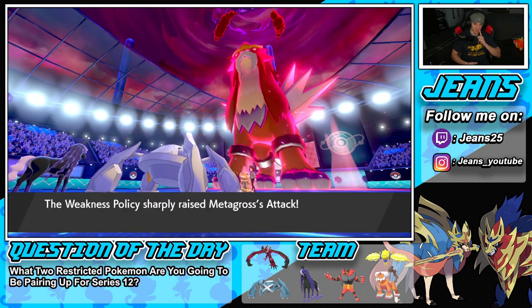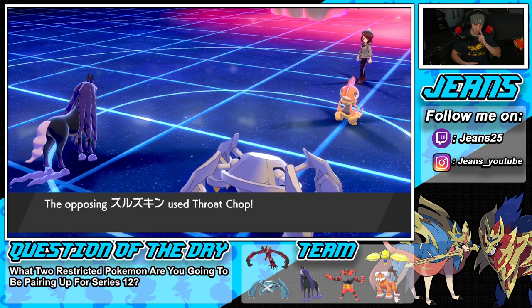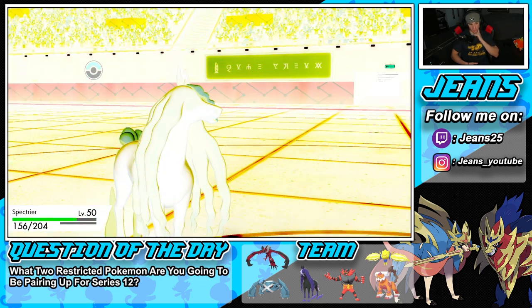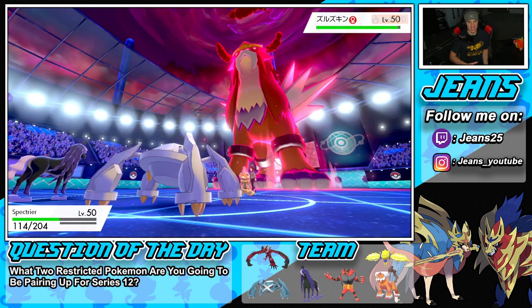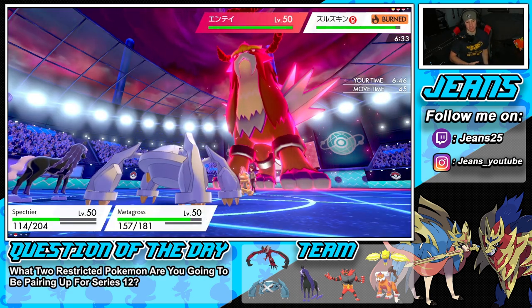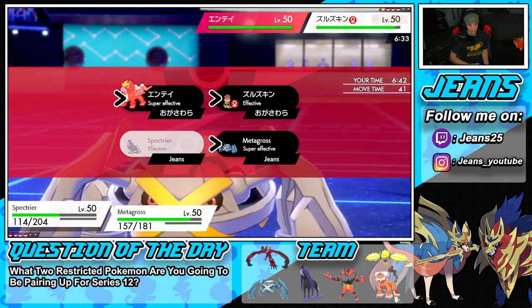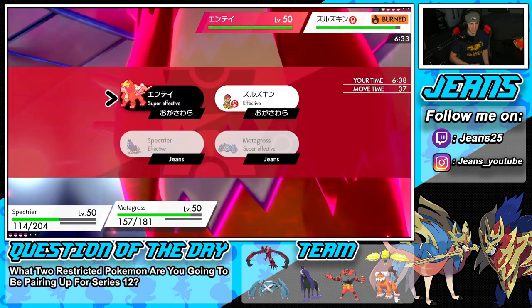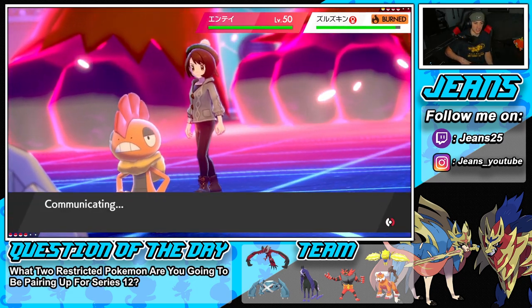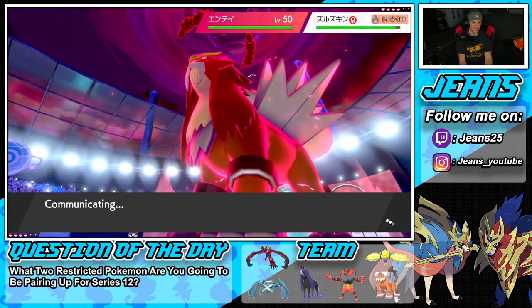This was a really good turn — now Scrappy goes for Throat Chop which we soak up with Focus Sash. He is burned, so that lovely burn from turn one is chipping away. I could Dynamax better — since we have the Weakness Policy proc, Bulldoze all around is probably my play. Let's Dynamax now and get after this Entei.